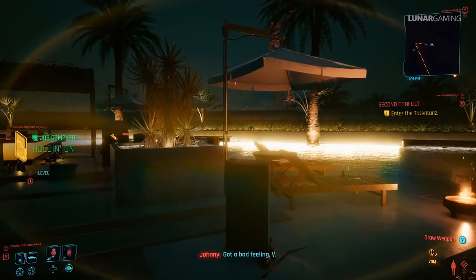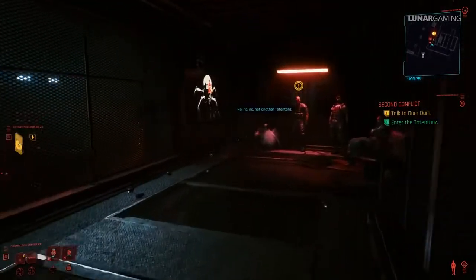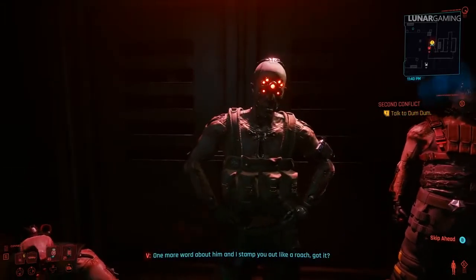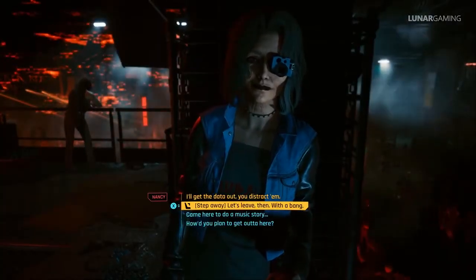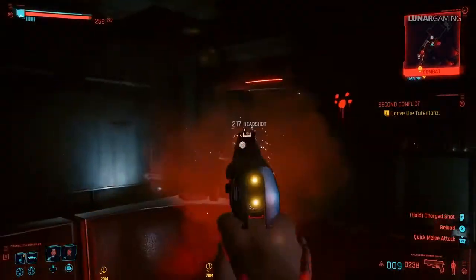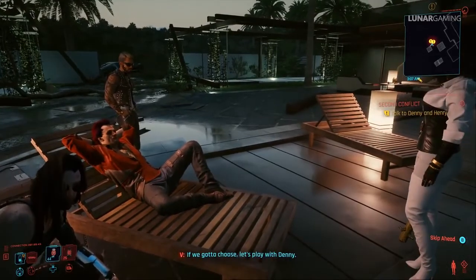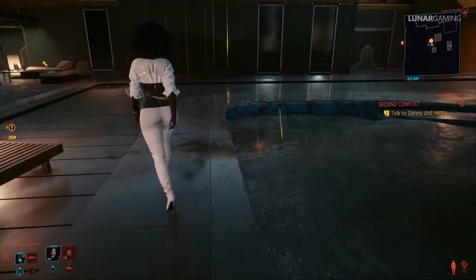After Chipping In, if you've selected all the right options you can complete Blistering Love and then Holding On. Then start The Second Conflict, where there are two uniques tied to this mission. Play through until you arrive at the Totentanz club — if you sided with Dum Dum and Royce during mission 8 they will be here. Agree to help Nancy get out but choose not to do so without a fight; this triggers a fight with the Maelstrom including Dum Dum, who you can kill and loot for the Doom Doom weapon. Near the end, when you reach Denny's mansion, choose to side with Denny — the mission ends with her throwing a baseball bat in the pool, which you can pick up as a unique gold baseball bat.